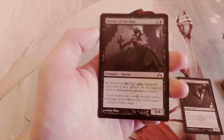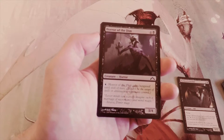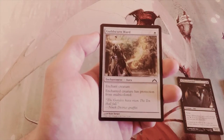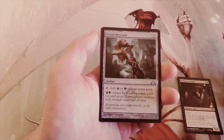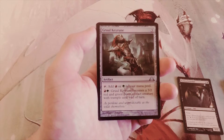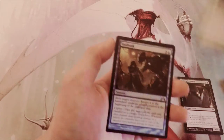Horror of the Dim is a 3/4 for five — you can pay a blue and it gains hexproof until end of turn. I really like this card because it has built-in protection: as long as you have a blue up you can protect it. That said, I don't think it beats the Screecher. Guildscorn Ward gives enchanted creature protection from multicolored — not good enough in limited. Gruul Keyrune is part of a cycle that's fantastic in limited: for three it adds red or green to your mana pool, and you can pay red and green to make it a 3/2 red-green beast artifact creature with trample until end of turn. I love these, but I'm not sure it beats the creature.